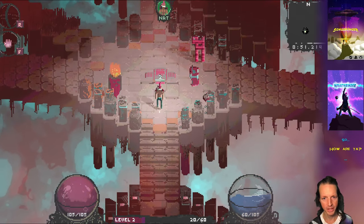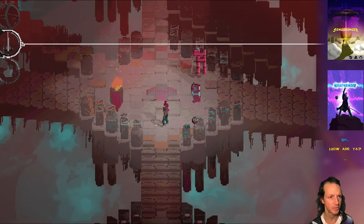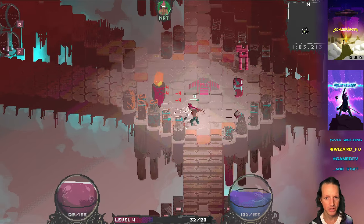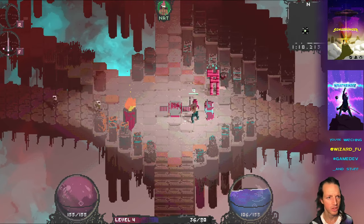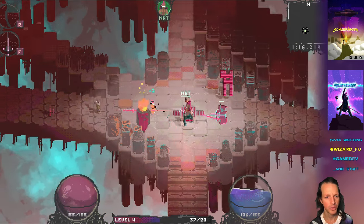And then in the match, as soon as you level up enough, you can use it. If I level up again, I can get another ability. Maybe I'll upgrade so I can have my sword now. Now I can use the sword, and that does more melee damage. I'm imagining each ability will have a bunch of different levels - sword 1, sword 2, sword 3, bow 1, bow 2, bow 3. And they'll all have little upgrades.